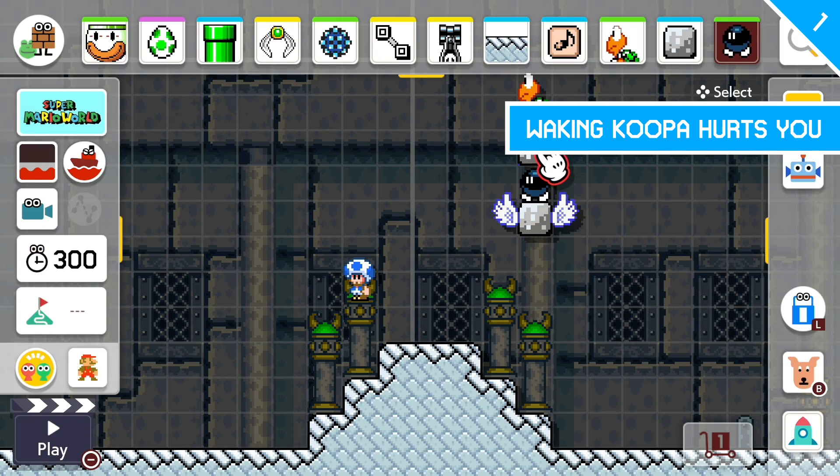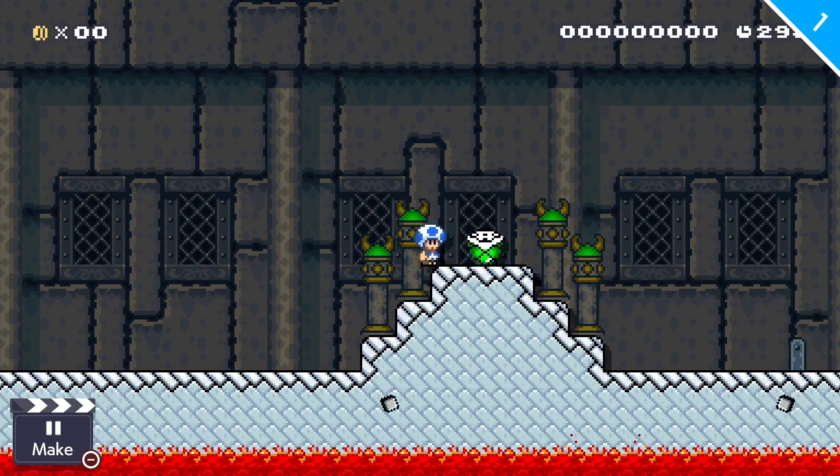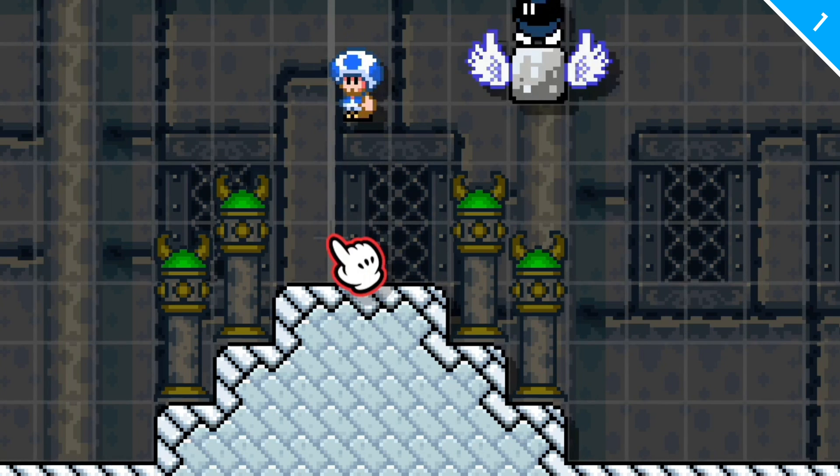Here's the setup. These blocks are going to blow up and this Koopa is going to flip over and land in the middle of this platform. Now when he wakes up, you'll actually get damaged by him if you try to jump on him at the right time. Why, Nintendo, why?